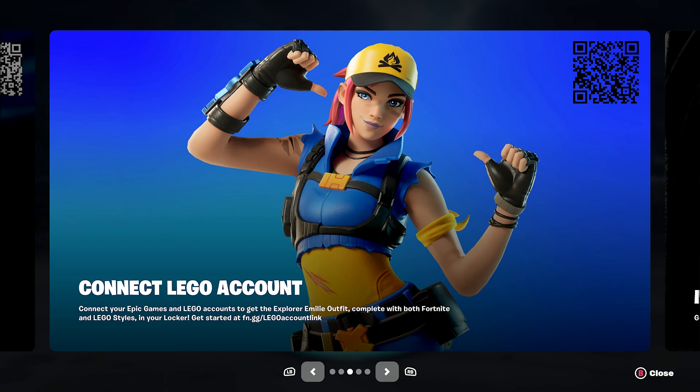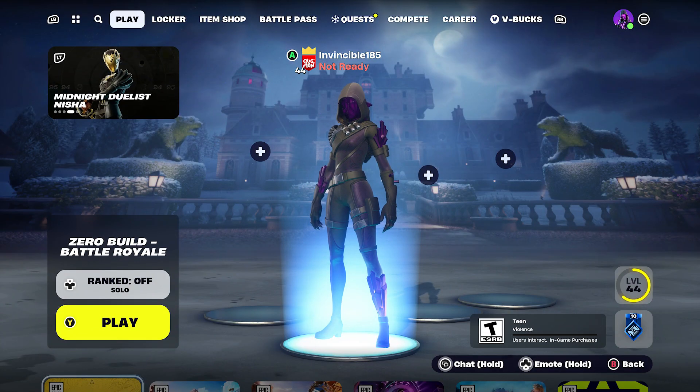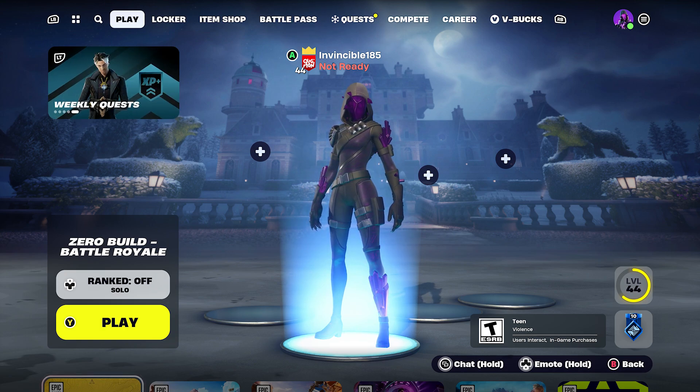If you connect your Epic Games and LEGO accounts together — just link them — you do get the Explorer Emely outfit for free. I just noticed this and it may have been out for a couple of days or a week or so. Go ahead and link the accounts and you'll automatically obtain the Explorer Emely outfit. It's a great free outfit for everybody.